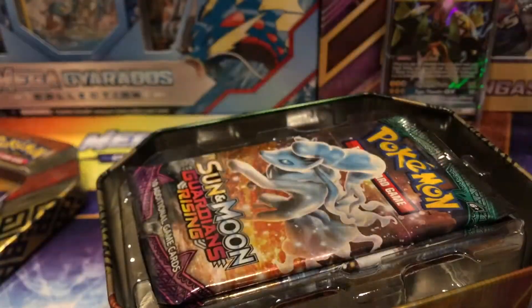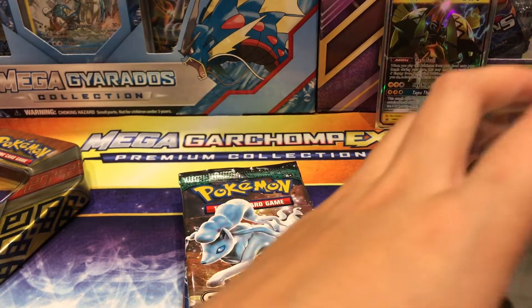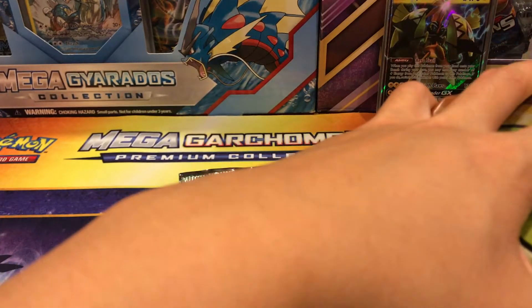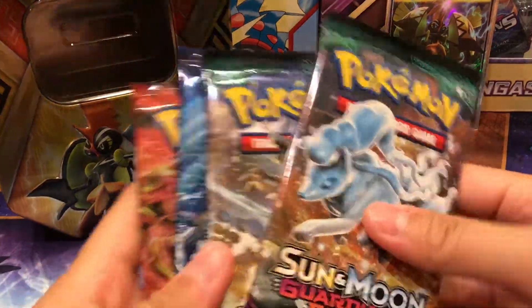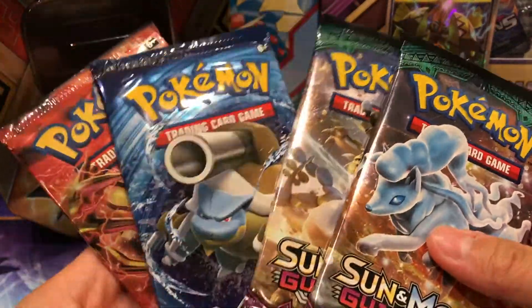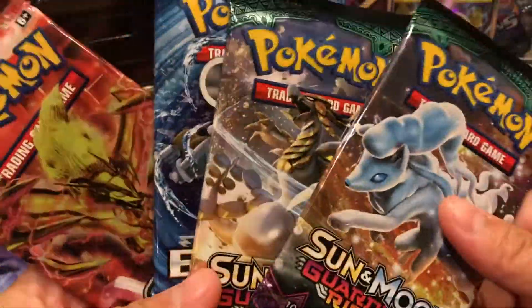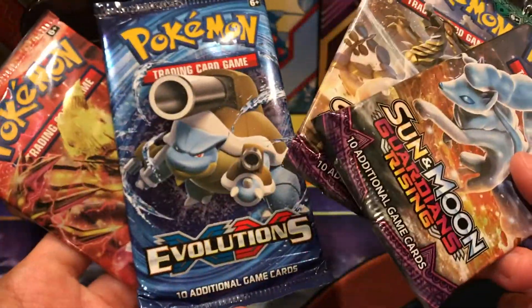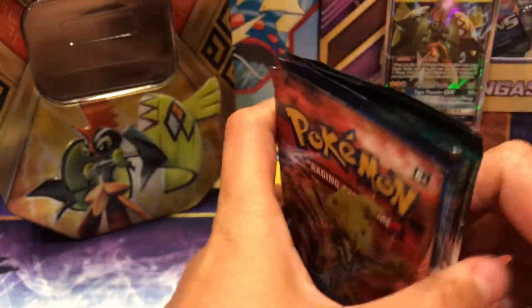So here's a code card for the tin, and then here are our four packs. The point system, like usual: reverse rare holofoils are going to be one point, holofoils are two points, GXs or EXs will be three, Full Arts four — including the trainers — and five points for secret rares. We have Steam Siege, Evolutions, and Sun and Moon Guardians Rising. We're going to end with Sun and Moon and start off with Steam Siege.